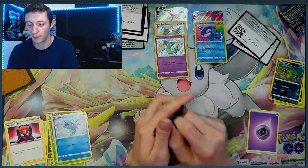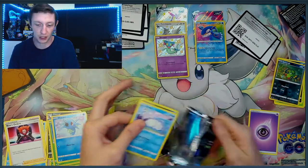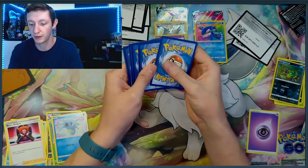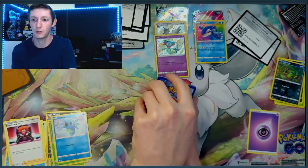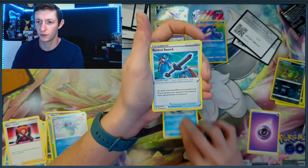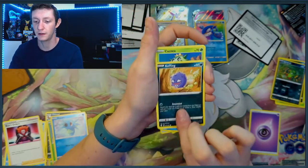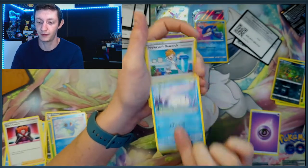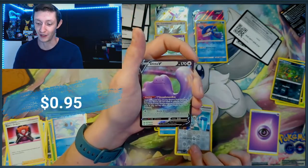We're on the last pack, and then we're gonna hop into the Shiny Cramorant V-Box. Last Pack Magic — we've already got some good hits out of this one, so I'm not upset. Let's see if we can get some more. We got a Cramorant, Rusted Sword, Gym Trainer, Snom, Koffing, Cacnea, Glossifleur, Snom, Professor's Research. And last pack, we got something — a Ditto V!